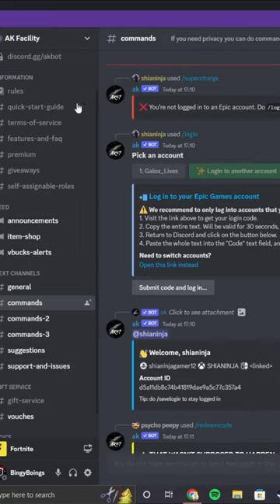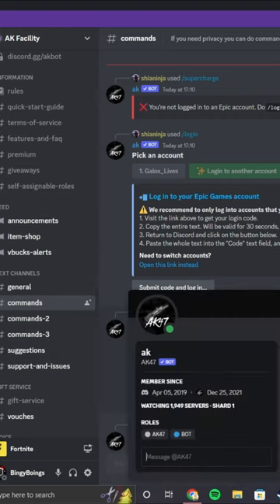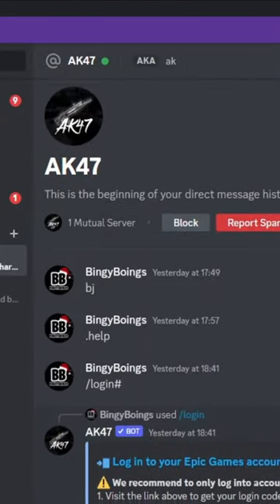You're going to enter the commands section of the server. You're going to find the bot named AK. And you're going to want to message anything to the bot. Then you're going to message the bot slash login.